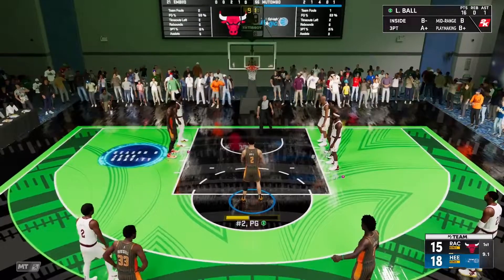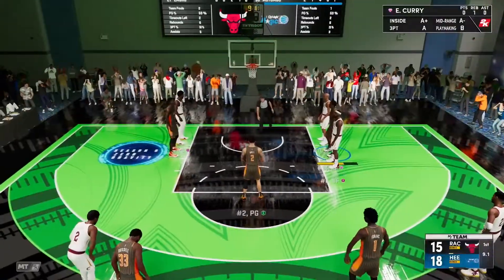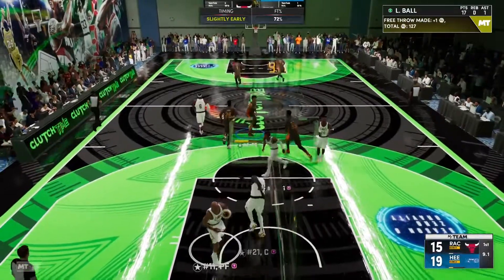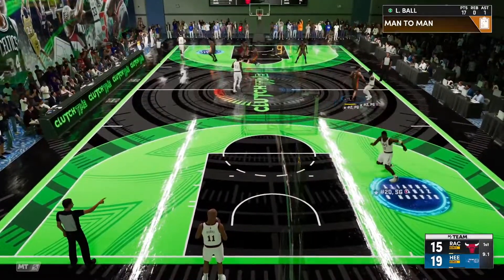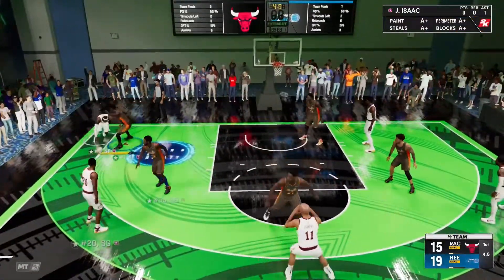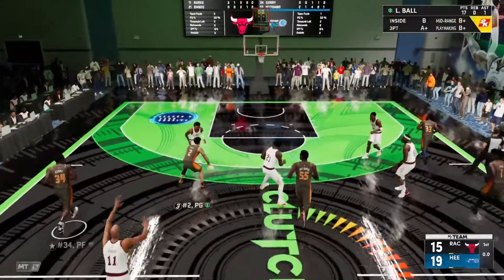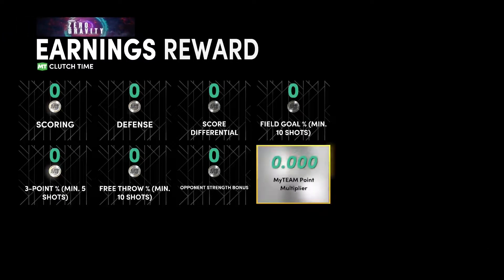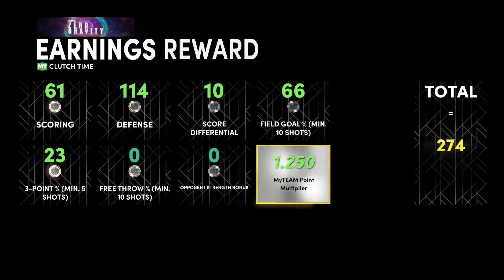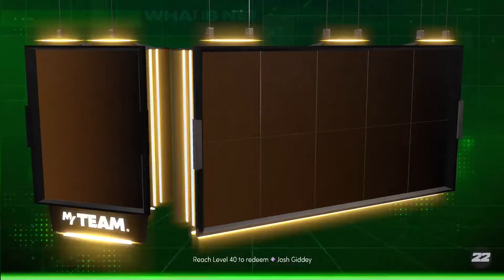Lonzo does have like a 78 free throw rating — that is a little worrying, but it doesn't really matter to be honest. He's not shooting that over Isaac — yes sir! Lonzo with the tip steal — that's it! Get him out! Let's go! A little sweaty — that game was a little sweaty. That guy was double-teaming my Lonzo. I really wanted to show you guys how he looks with Sharp Take but that guy was on me.